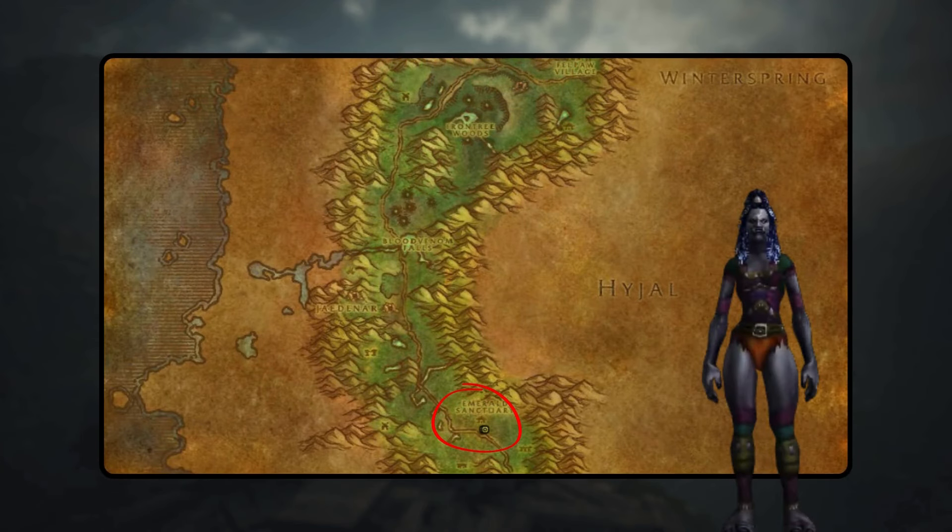Once you've gathered all three wild offerings, return to the Shadowtooth Emissary to claim your rune. Completing this quest will also unlock the opportunity to purchase rare gear from the Shadowtooth Emissary in exchange for additional wild offerings, making it advantageous to continue collecting these items even after obtaining the rune.